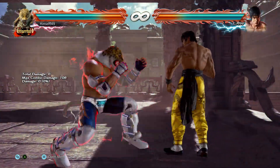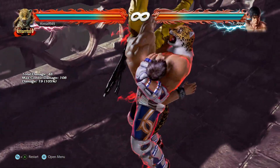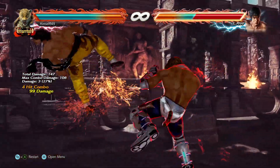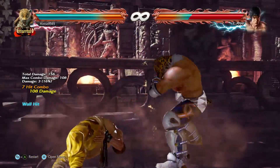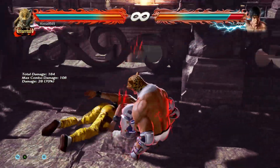What all that means is the best place to use this is on a floor break stage. Here, if you get that back throw, you can do some serious damage, especially if you have rage. In fact, if you're interested in floor break combos, check out my video on it — there should be a card coming up soon, and there's also a link in the description.